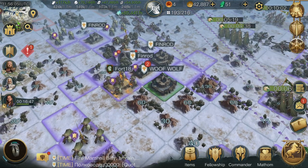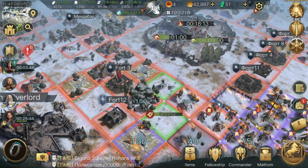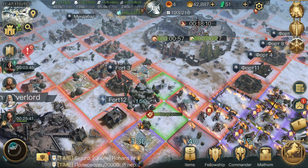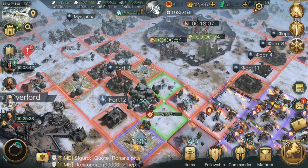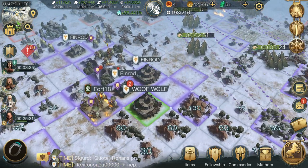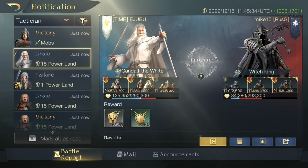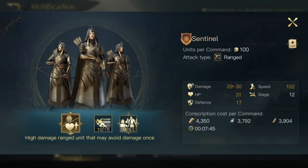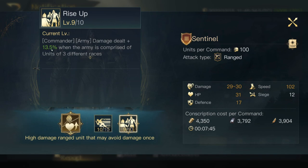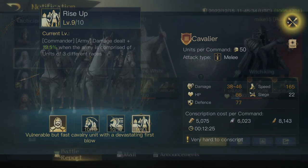I'm probably going to test out Gandalf the White, Theoden, and Gandalf the Grey. In our first test using multiple commanders with the Rise Up ability, we got into our first fight just a moment ago with Gandalf the White — it was against a Witch King, so we know Witch King is very strong. We're going to go over the results. As you can see, I used Sentinels and Cavaliers because of their Double Rise Up. I have these at Level 9, giving an extra buff of 13.5% for Commander and Army damage dealt.